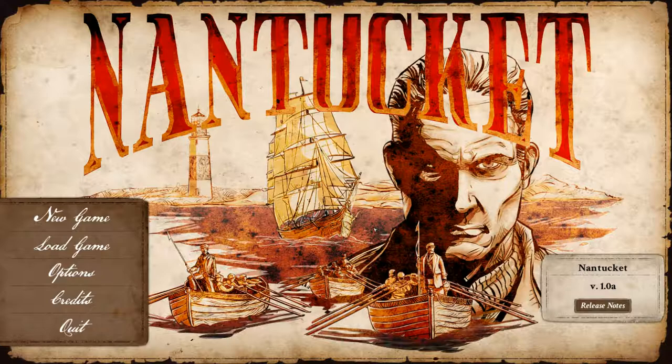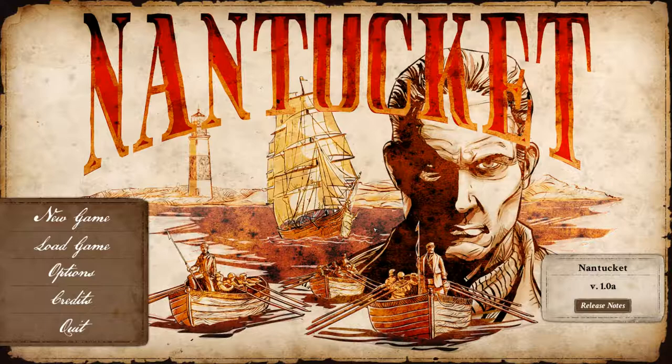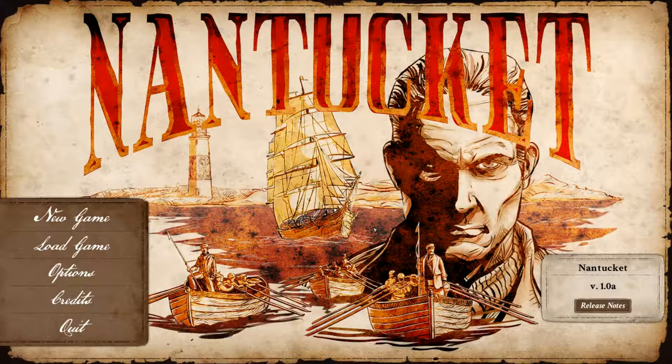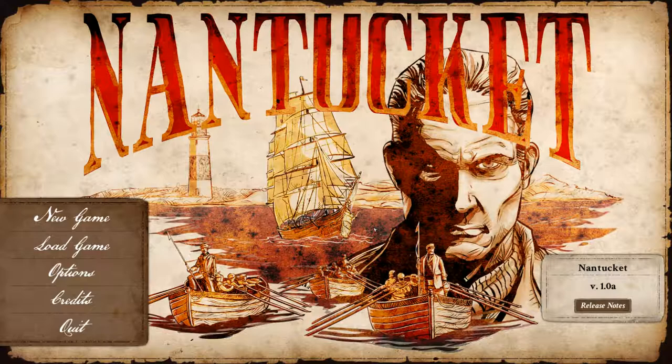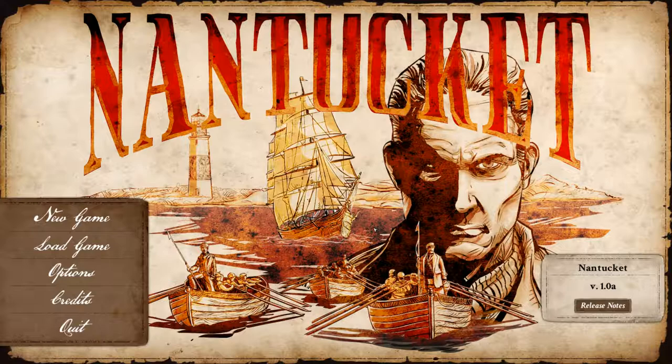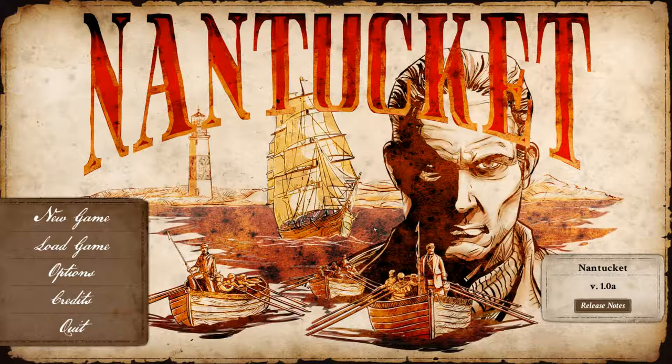Hello and welcome to Nantucket. Nantucket is an island off the coast of Massachusetts in the US, but it's also a game — a game set in the same time period as the book Moby Dick. Well, two years after Moby Dick. If you remember Moby Dick, it was Captain Ahab's hunt for the great white whale in 1818. He failed and in the end he was dragged away by the great whale. This is two years afterwards and I think we are going to be on the hunt for Moby Dick as well. I've played the tutorial but I'm playing the game more or less blind because there is a storyline to it.